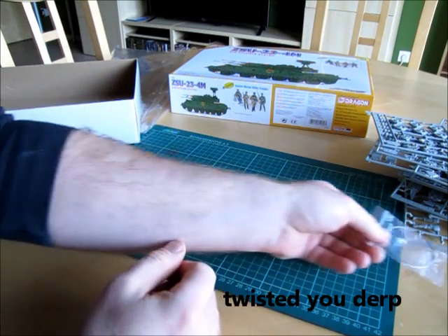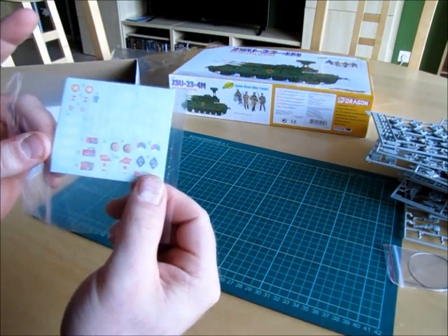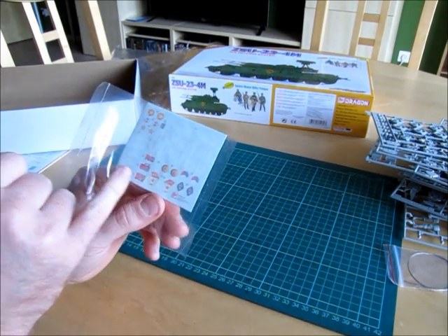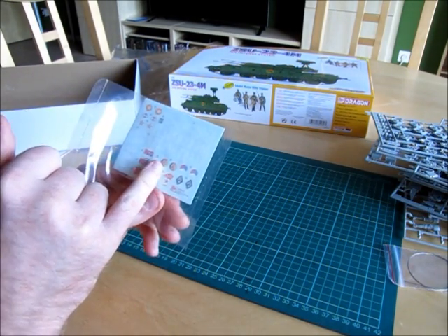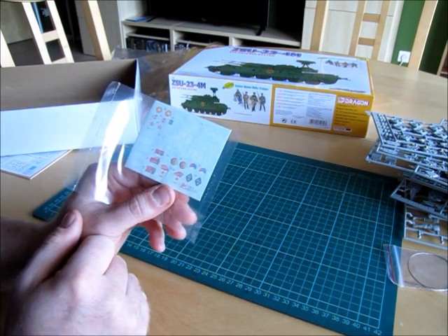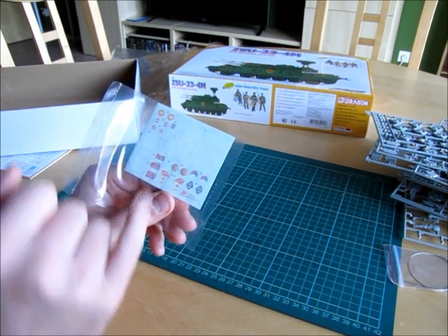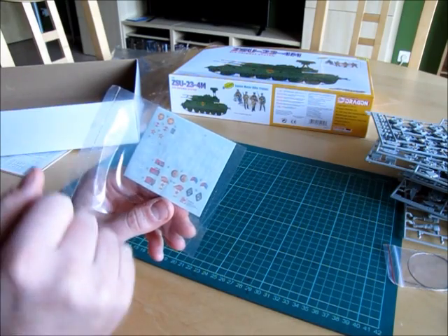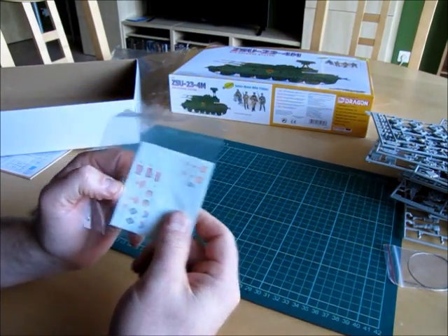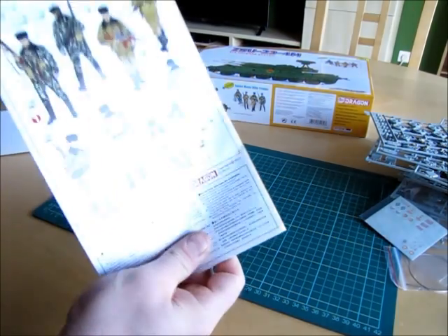The kit also includes a metal wire for the tow cables — it's a really twisted cable so it looks very nice. We also have the decals: you have the possibility to build the Russian version, an Iraqi version, a former East German version, a Czech Republic version, Polish, and one more version I'm not sure about.